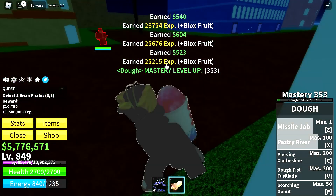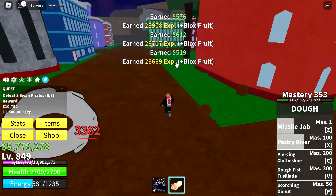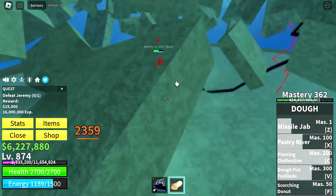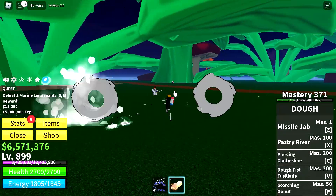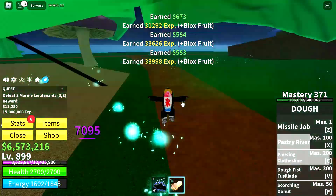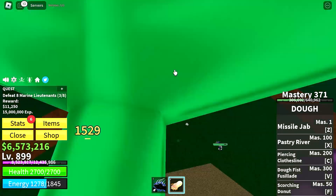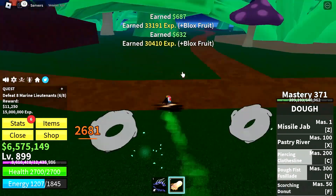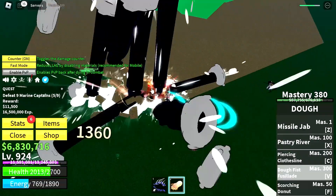So time to find the swan pirates. The swan pirates are some of the easiest NPCs to farm in the second sea, considering how close they are to the quest giver and how much EXP they give. Keep farming them until level 850, then farm the journey boss until level 875, then we'll move on to the green zone area. For stats, now that we're in the second sea with the awakened dough fruit, rely less on melee and more on dough skills — put all stat points into dough fruit with about 2000 energy and 2000 health. This will allow for decent mobility and great damage.